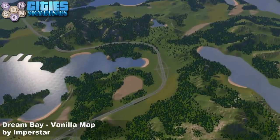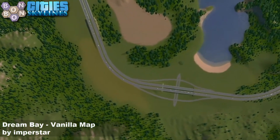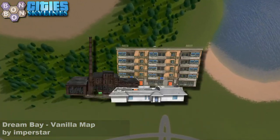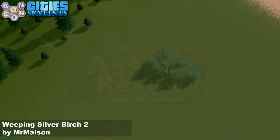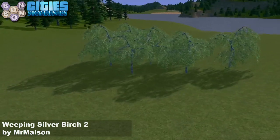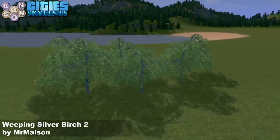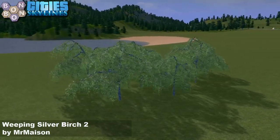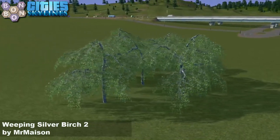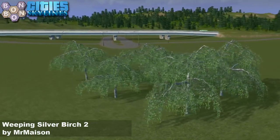We have a really lovely buildable area in the middle of the map. The start square is quite small in buildable space, but I still think it's going to be good for a good game. Down here we also have some non-vanilla trees — this is what non-vanilla trees should look like. It's the Weeping Silver Birch 2 by Mr. Mason, who's also done a Weeping Silver Birch 1, so you can have two different varieties of weeping silver birches along your river banks — and that would look amazing.